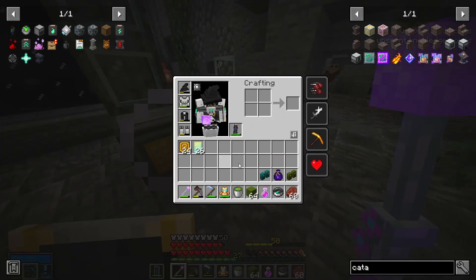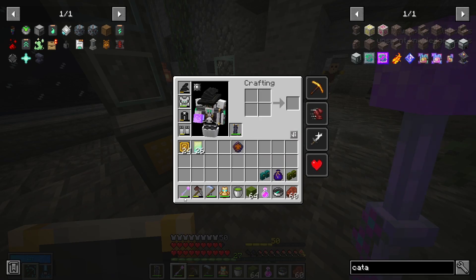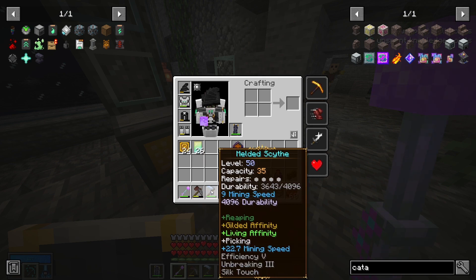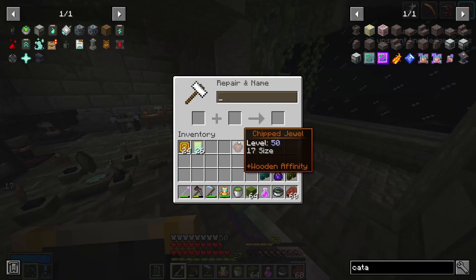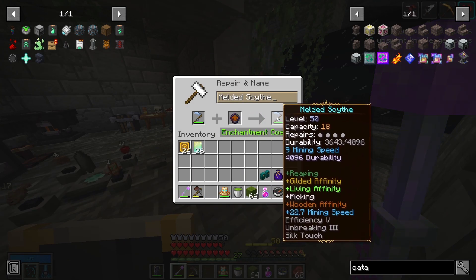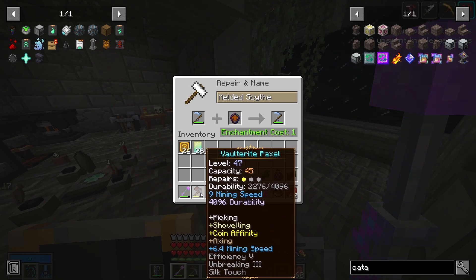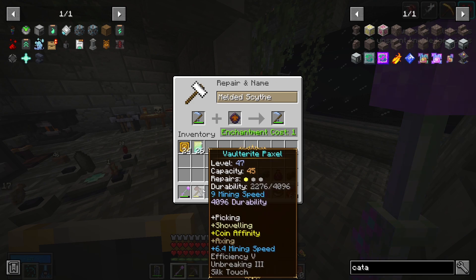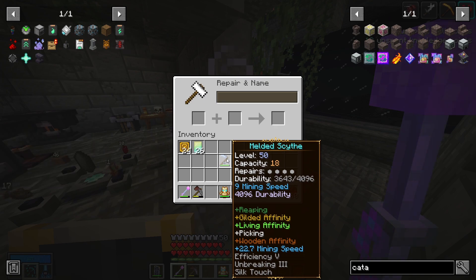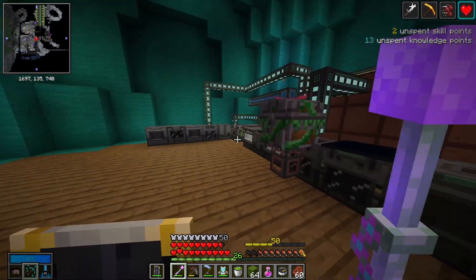I found a 17-size wooden affinity jewel and I've been thinking whether to add it to my Volterite Paxel or onto the scythe. I will add it to the scythe, because I won't be able to instamine wooden chests anyway — they are the hardest — but it'll be quicker to mine them with the scythe than the paxel. This is temporary; I will change it out once I get better jewels. Now I can also mine wooden chests. The only ones I can't mine are Ornates.